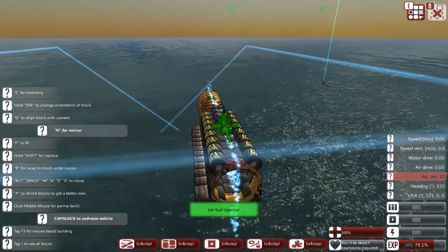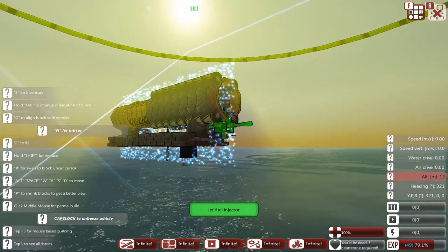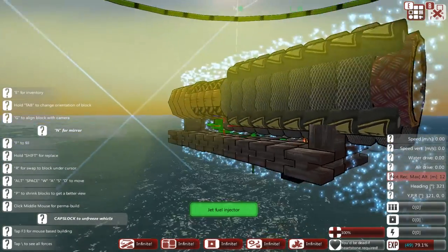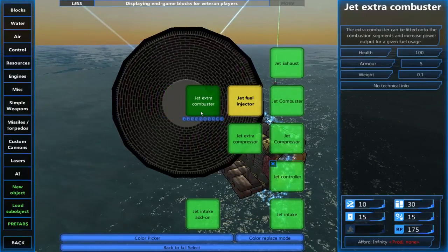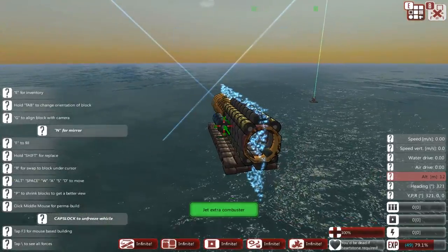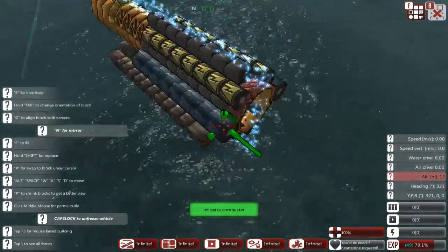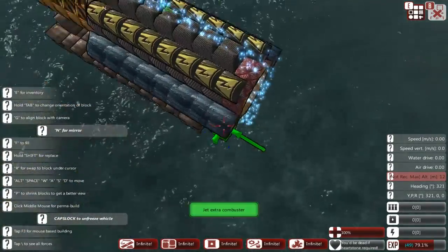You can add fuel injectors either to the sides or the top. I prefer top and bottom for the fuel injector. Now on the side I like to add extra combustors, because who doesn't like extra power. Make sure you don't add any of these components on the jet exhaust — you can, but it's just a waste of material because they do nothing.